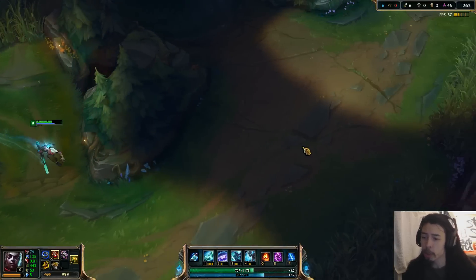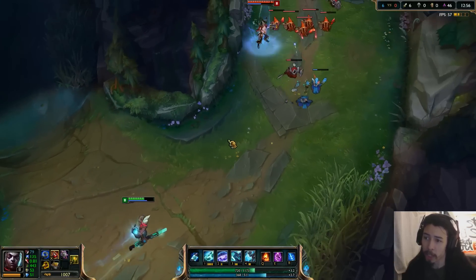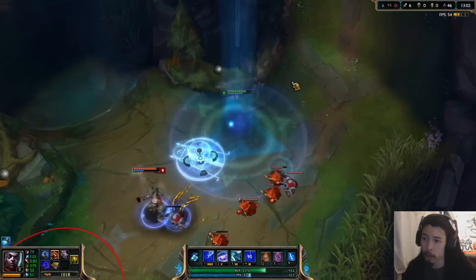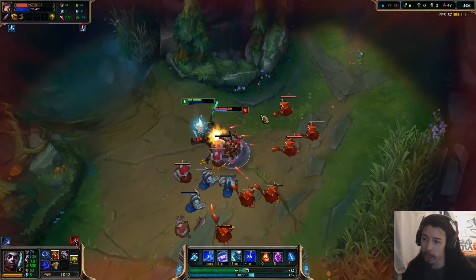So we're going to use all our abilities on Miss Fortune now, including the ult. The ult is the whole rewind thing. It works slightly differently than it did in the Riot preview announcement, so I'll show you that. As you can see I warp over there — if Miss Fortune had been there she would have been damaged.